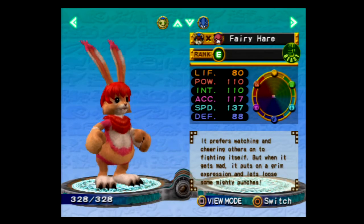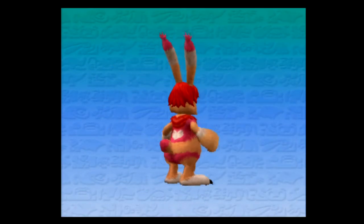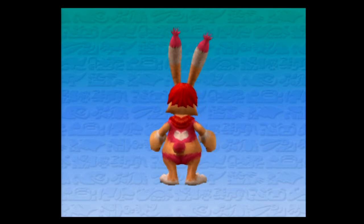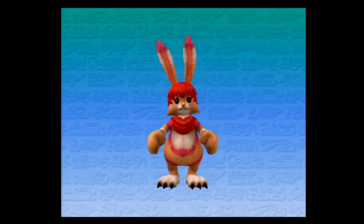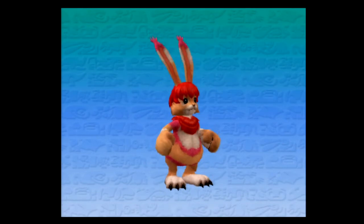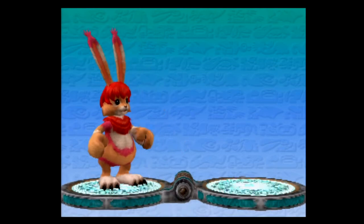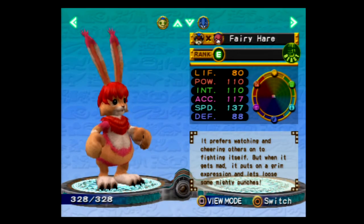The Fairy Hare — it prefers watching and cheering others on to fighting itself, but when it gets mad, it puts on a grim expression and lets loose some mighty punches. Not one of the best Hares out there, but they put a heart on the back — I like that. Not a bad design. I'm glad they didn't put a thong on this one, because I'm pretty sure one of the previous ones had one.